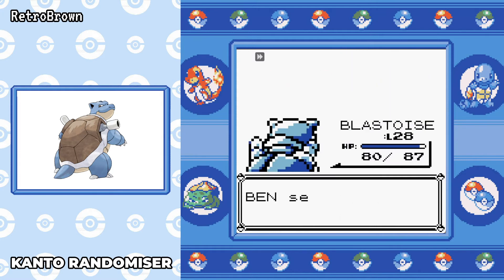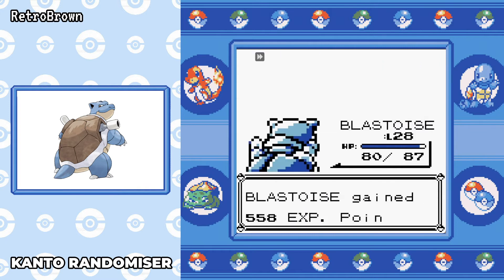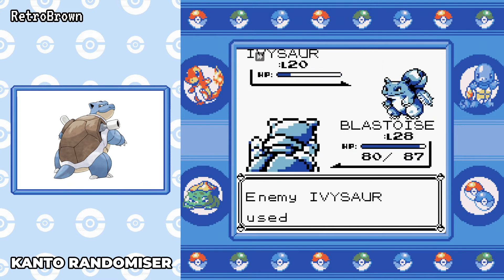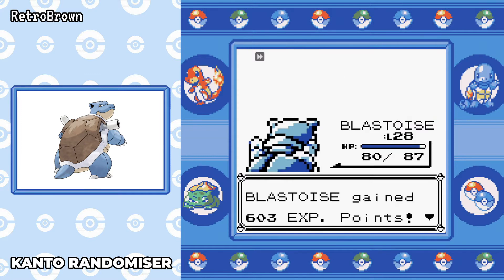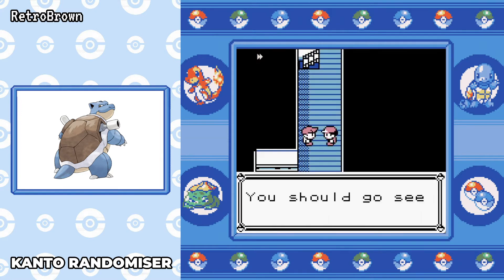I also picked up Bubble Beam from Misty and Dig from the Rocket guy, just for a bit of variation on move types. Bubble Beam replaces Bubble so we've got a more powerful water move, and I use Dig to replace Water Gun for a bit of variation. I especially put Dig on when up against the likes of Voltorb, Electrode, Graveler — ones that use Self-Destruct, because if you use Dig it's an easy win.